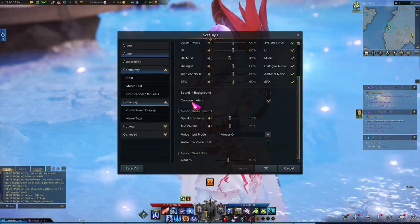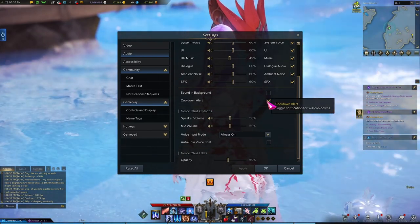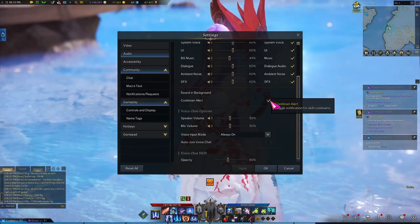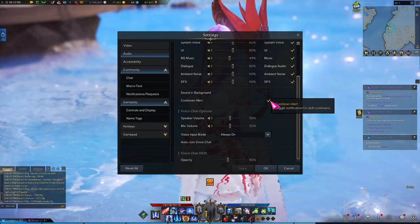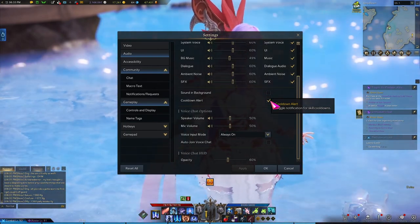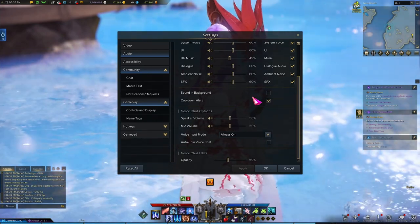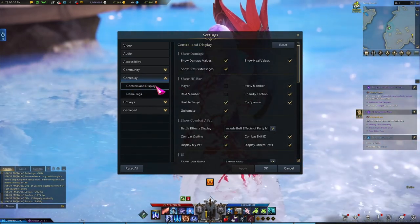The first thing I want to highlight is this cooldown alert right here. When you toggle it on, it will play a little clicking noise when your skill is off of cooldown. For example, you use one of your attacks, it goes off cooldown, and it'll play a little click noise after it comes back up. I feel like it's kind of useful, kind of not, because it doesn't give you an indicator for what skill is coming back off cooldown — it just clicks. You'll know something's off cooldown, but it doesn't really tell you what it is. I find it still a little useful, but it's person to person. The real meat and potatoes has to do with this section right here under gameplay and controls and display.